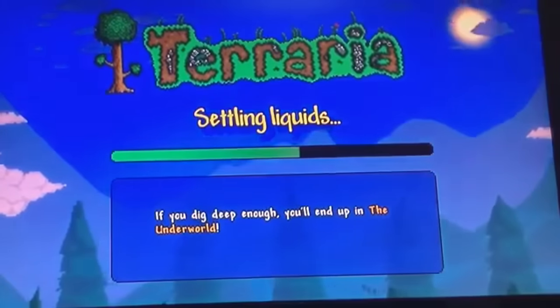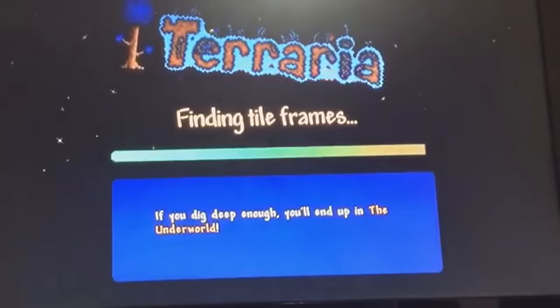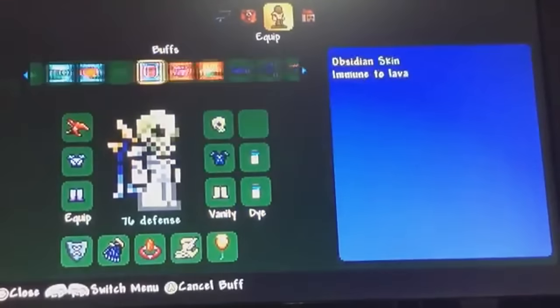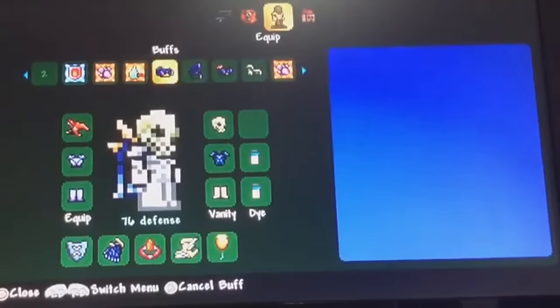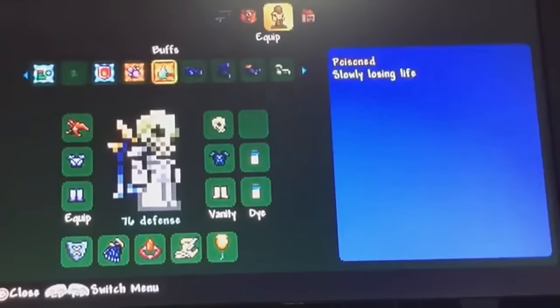All you need to do is put a bunch of random stuff — dirt, pickaxes, helmets, any stuff that sort of lies around — into the safe, and random stuff will pop out. Like those candles, that weird blade thingamajoo, and the workbench. That's the only other way you can get it. Or when hacking, but who wants to hack?